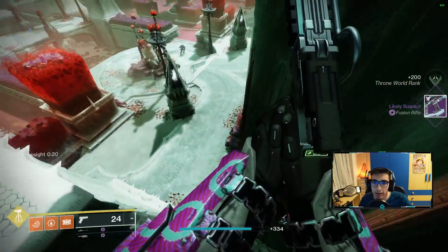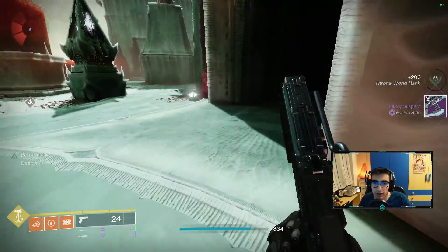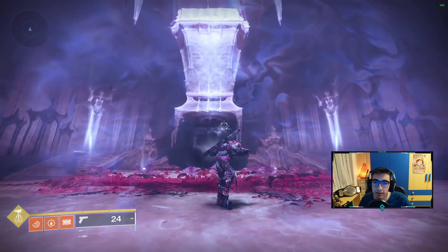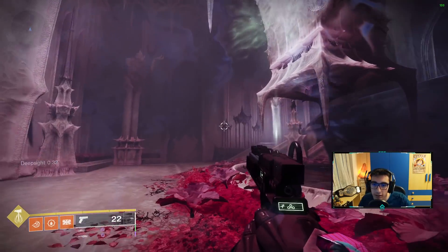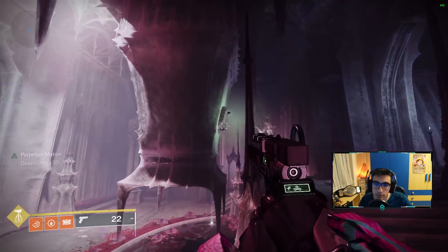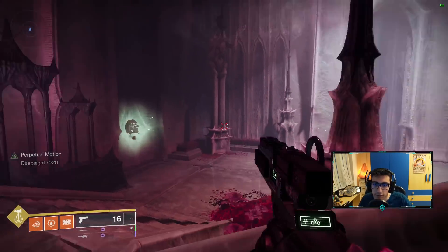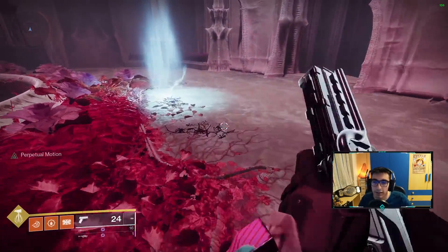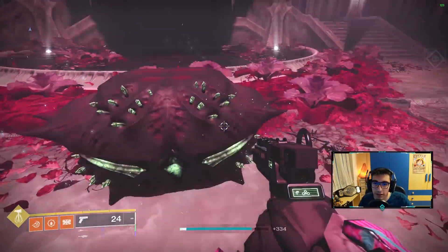Then you just quickly enter this room on the right. There is another Deep Sight — this one requires you to shoot five runes. They spawn in random spots but they're super easy to find: one, two, three, four, and five. Then you grab the chest — another 200 XP.